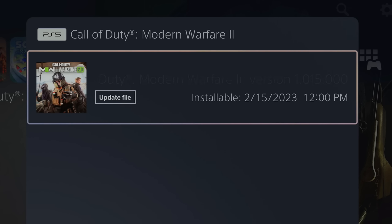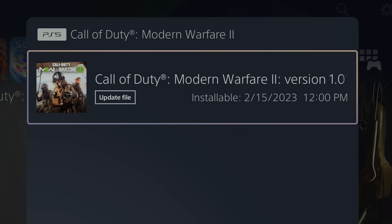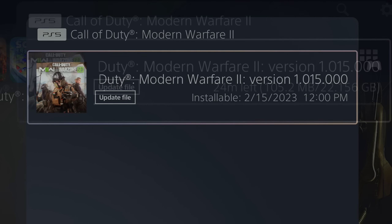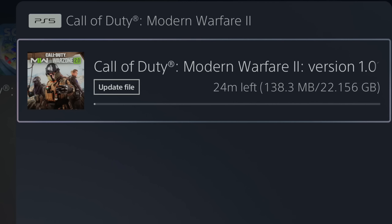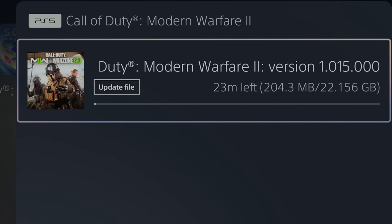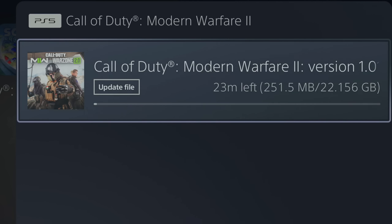We're going to get a couple of new maps, a bunch of new weapons including the ISO AR, a semi-automatic shotgun, dual swords, Kodachis, and a bunch more stuff including an all-brand-new Resurgence map for Warzone 2. And I'm going to show you guys intel on the new Season 2 Battle Pass in Modern Warfare 2 and Warzone 2.